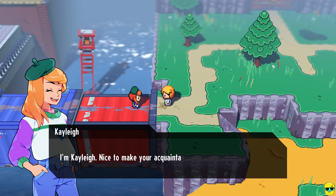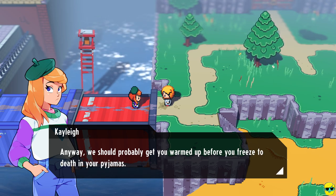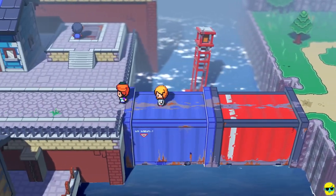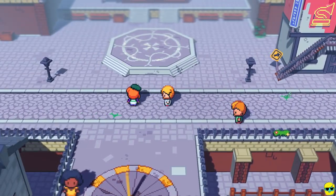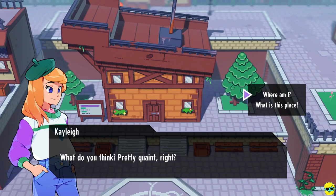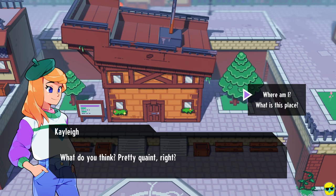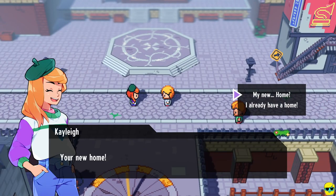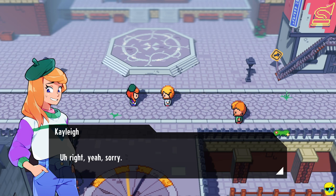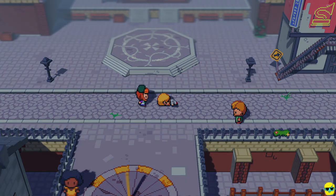'You handled yourself pretty well there. What's your name?' 'Hey, Kaylee. Nice to meet your acquaintance, Cass.' 'Anyway, we should probably get you warmed up before you freeze to death in your pajamas.' 'What do you think? Pretty quaint, right?' It looks like a boat on top of the house, like Mary Poppins. 'Where am I?' 'Welcome to Harbor Town — your new home.' 'Why do you say that?' 'I don't know how to best break the news. You're stuck here. We all are.' My head is spinning. I passed out.